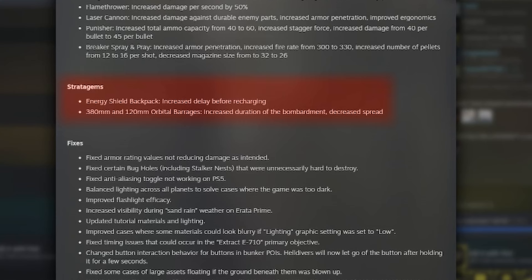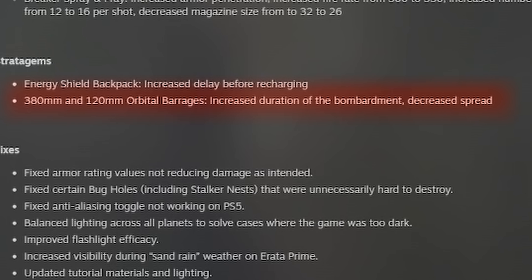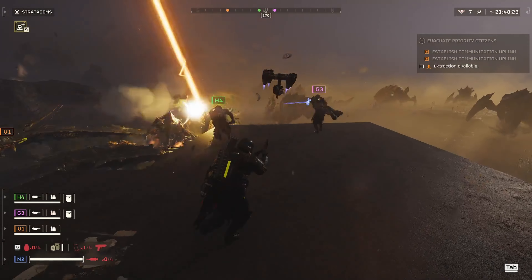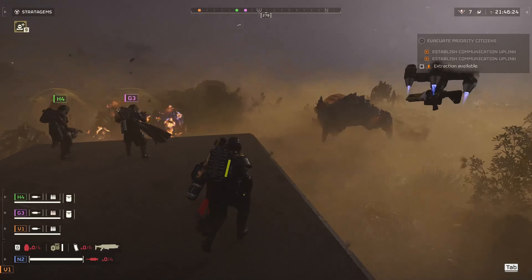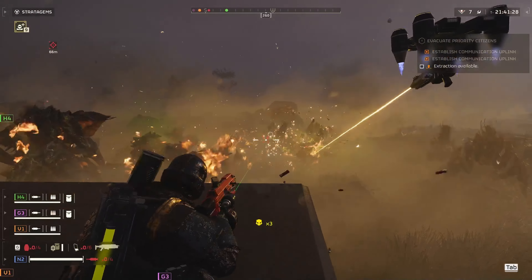For stratagems, the energy shield backpack got slightly nerfed. The 380mm and 120mm barrages got increased duration and decreased spread, so a buff overall. There were a couple of other fixes and known issues, but that covers the core patch notes that everyone has been talking or complaining about.